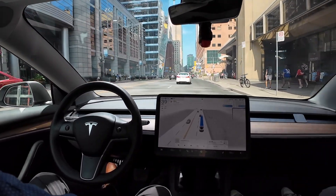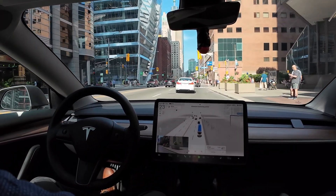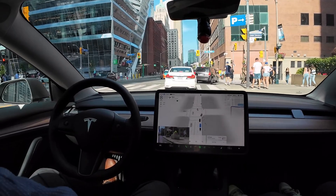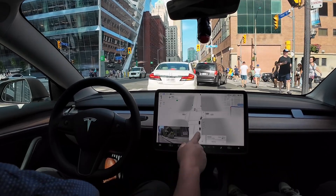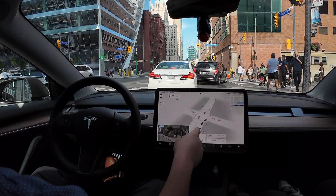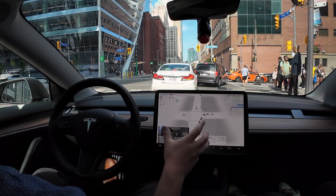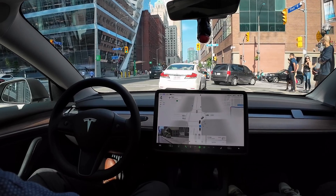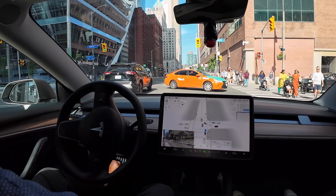That actually wasn't terrible. Now we have a thick crowd of people — there's a little gap with strollers and so on. The system slows down and gives us a bird's eye view, which we haven't seen before — usually it would zoom up when making turns. We now have to make this right turn and there's an impatient taxi driver.